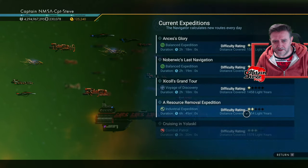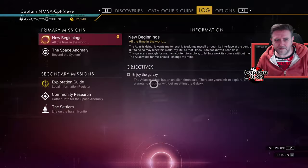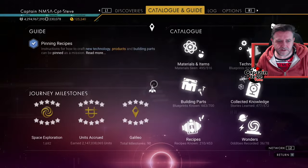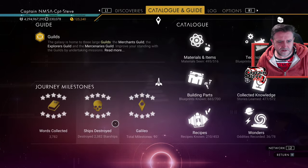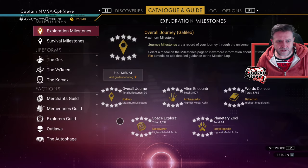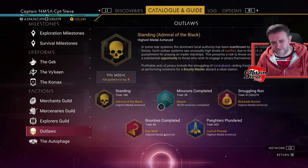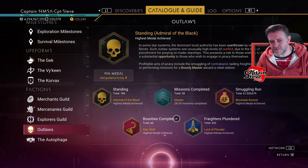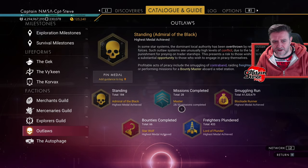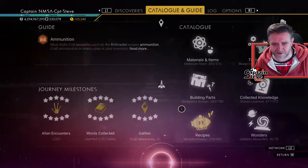The only thing I've got left to do now inside my old catalogue is — going into Outlaws, you can see I've got to do two more pirate missions to hit the next milestone of 30. We'll see if that moves the marker on a bit. So that's what we're doing today — we're gonna go and be a scallywag, we're gonna go and be a pirate!